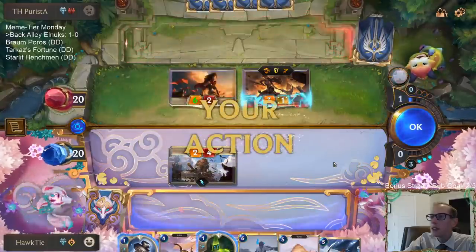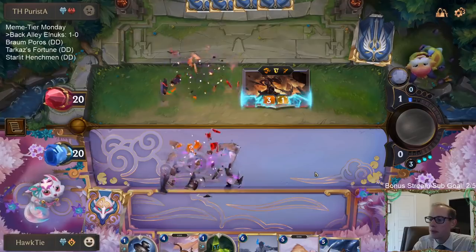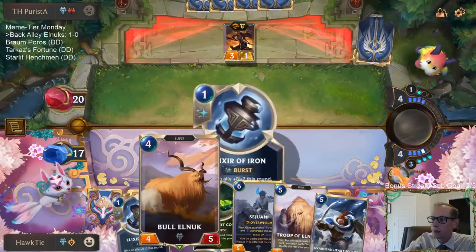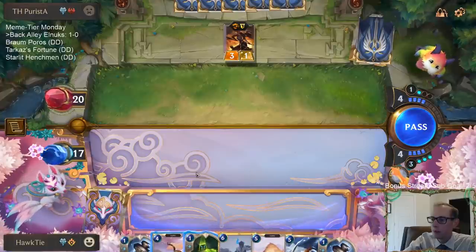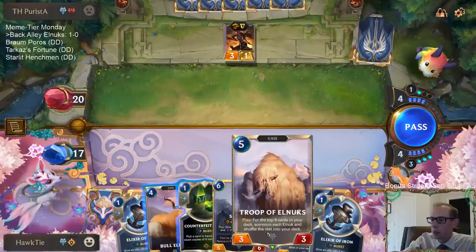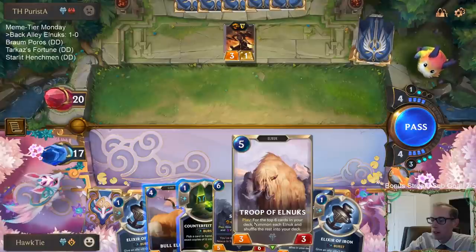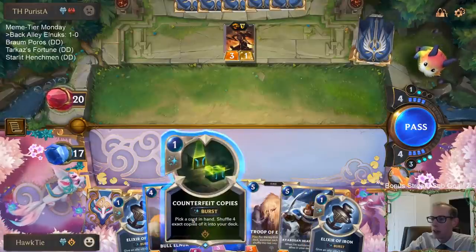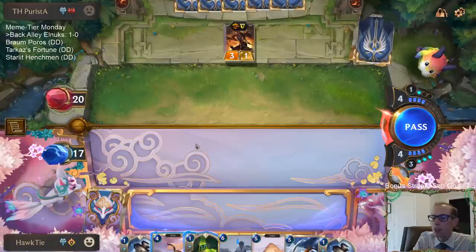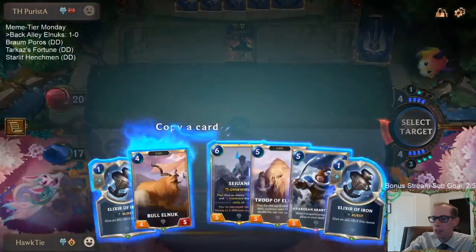Plus three plus zero - no, my Elixir of Iron doesn't even save it. Rude. Which one are we going to Counterfeit Copies - Bull or Troop? It's better to draw the Troop later - we'd rather draw Troops than draw Bull Elnux. I wish they wouldn't have killed that thing, I felt pretty safe with my Elixir of Iron. Chat says Bull - we're going to copy Bull.